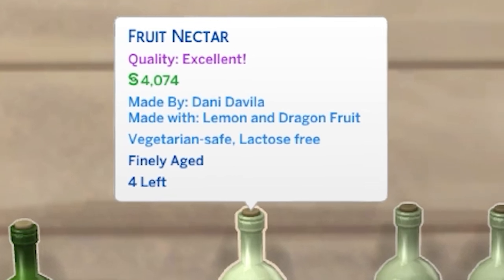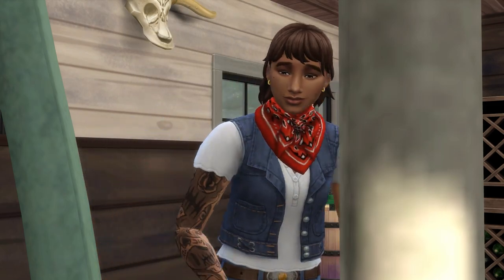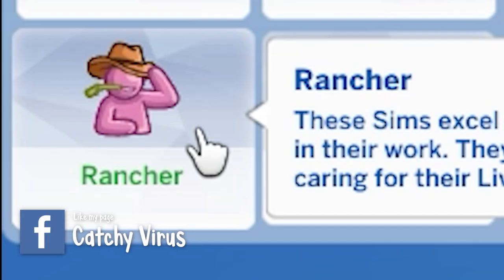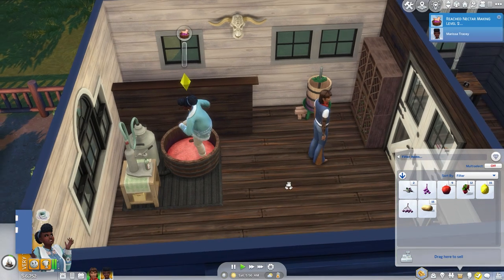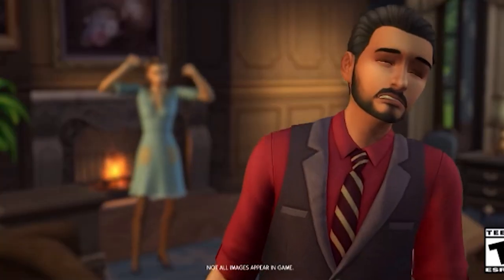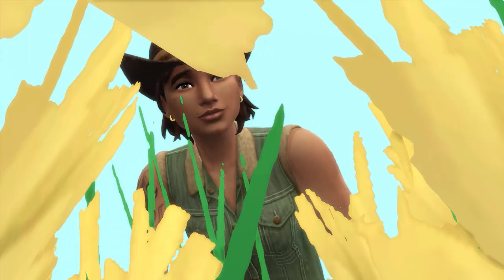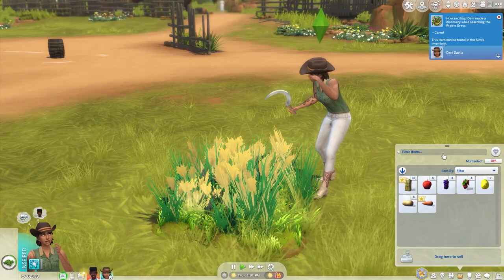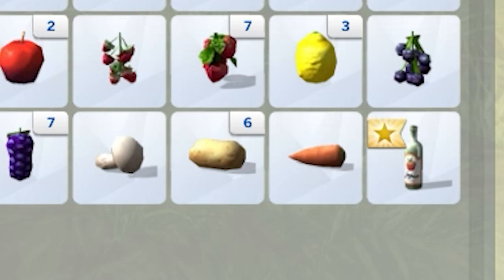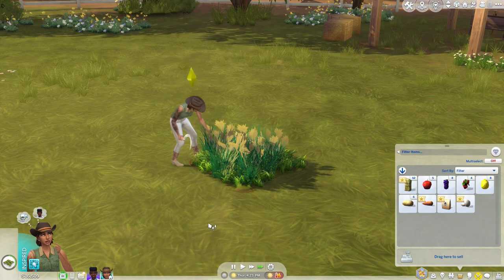If your goal with Nectar making is to make cash and not just for fun, I recommend picking the expert nectar making aspiration with the rancher trait. This will allow you to produce more bottles of nectar with fewer ingredients and shorten the aging process. Also, go find Robert Crumplebottom to sell to — he will buy your nectar at a higher price. Another thing to do is harvest prairie grass every so often. Not only can you make nectar with it, but you might find full nectar bottles in your harvest. It doesn't happen all the time, but it can, and you also get other basic ingredients you can use for nectar making.